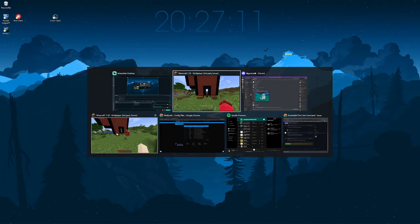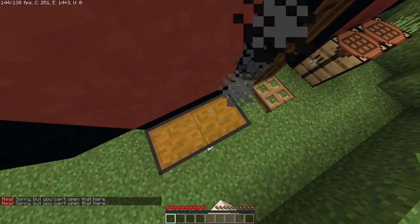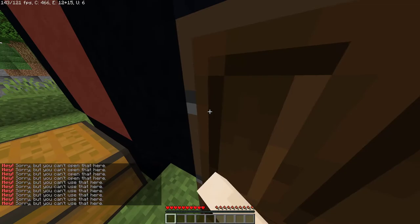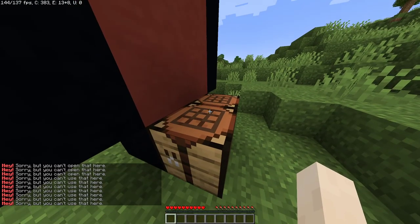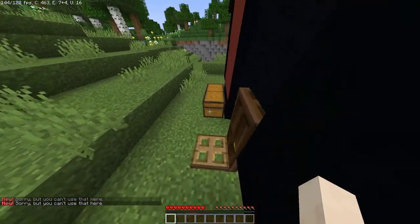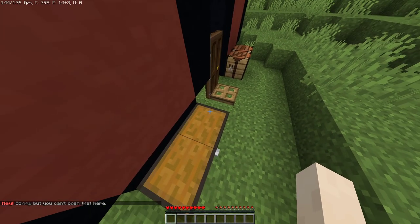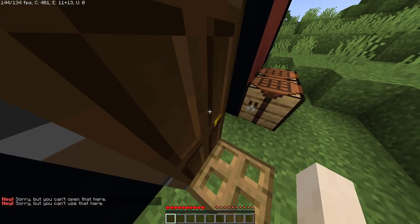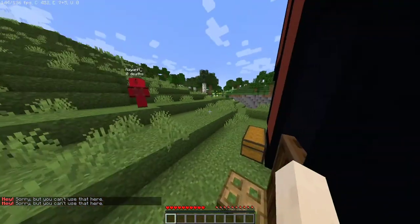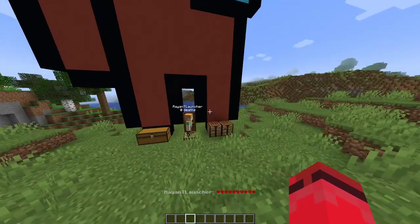If a friend tries to come in and use your stuff, they won't be able to open the chest, the trapdoor will keep closing on them, and the door will keep closing too. Crafting tables — things that don't matter as much — can still be accessed. But furnaces cannot, since you could be taking loot out of them. Anything that would cause you harm or grievance, they will not be able to interact with.